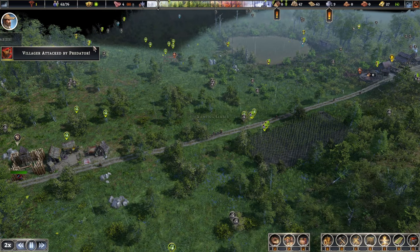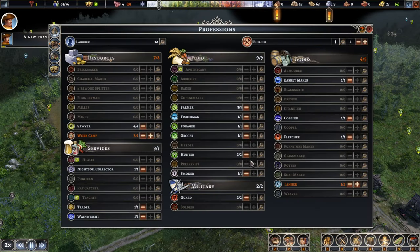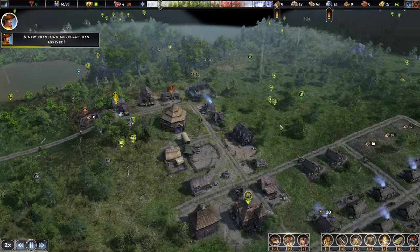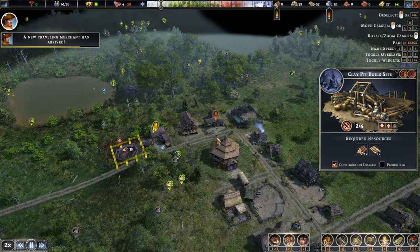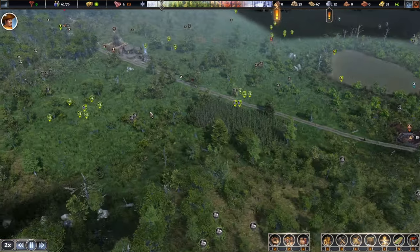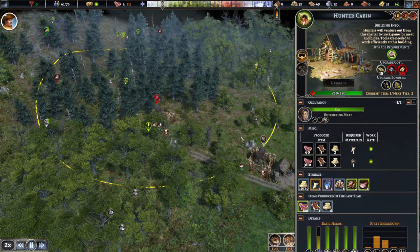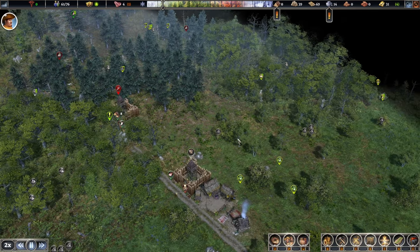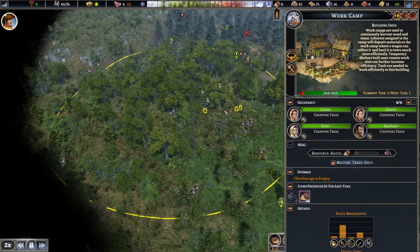It sounded like someone died again. Food stocks are going down — yes, we lost someone over there. That other area is fine. The clay pit is almost complete — we're just waiting for some logs. Logs are definitely an issue. But there are plenty over here, so let's harvest everything from this side. The tower is protecting us.